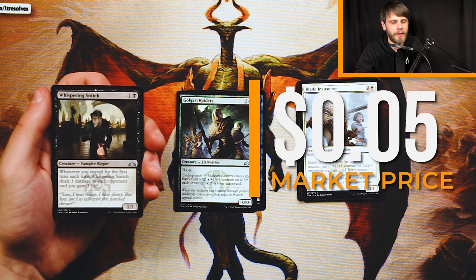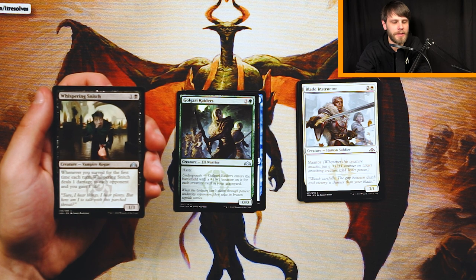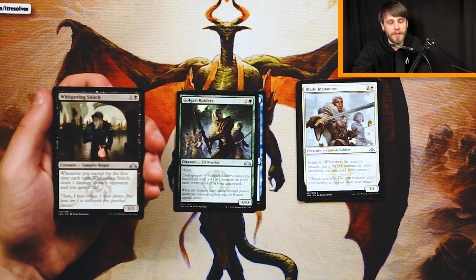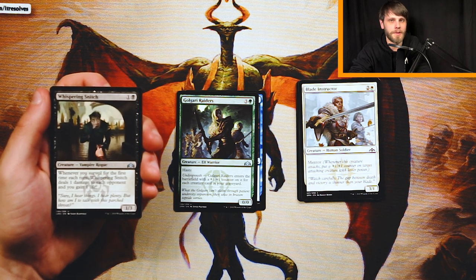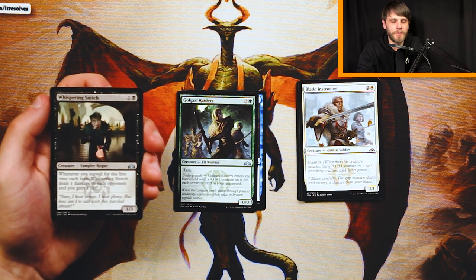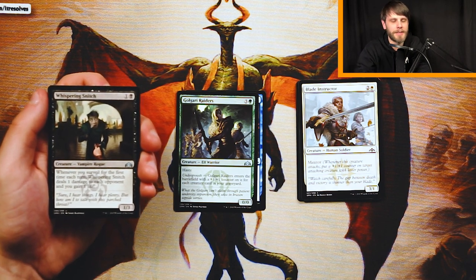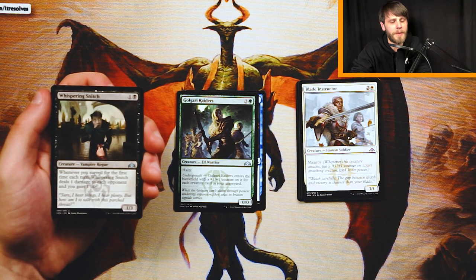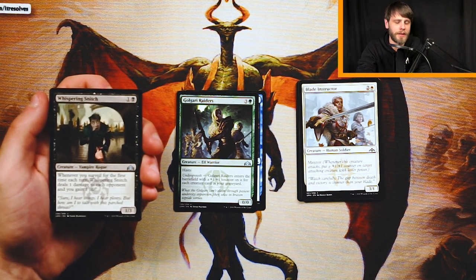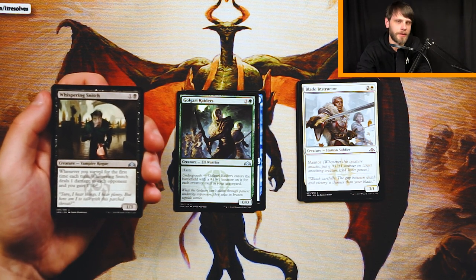Whispering Snitch — hilarious art — is a 1/3 for one and a black. Whenever you Surveil for the first time each turn, Whispering Snitch deals one damage to each opponent and you gain one life. Obviously for the Dimir deck where you're very focused on the Surveil mechanic, you can trigger it very often. You really need a lot of Surveil triggers to make this card great, but if you can, it's very good. It does block on the ground at toughness two fairly well — it's going to block a lot of the two-twos and early game stuff, and then just sit there and drain your opponents. This is a really powerful card, but only in tandem with a lot of other things that I would rather probably have first. I would not take this over the cards we've already got.